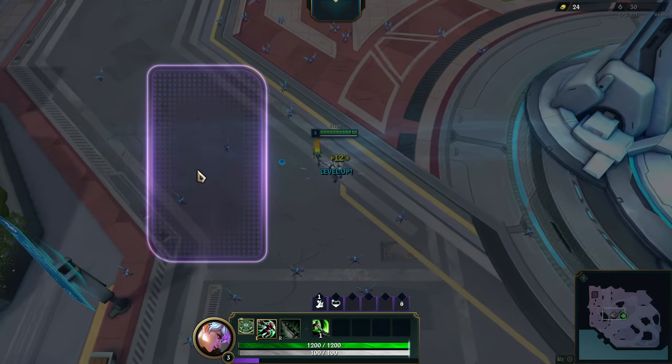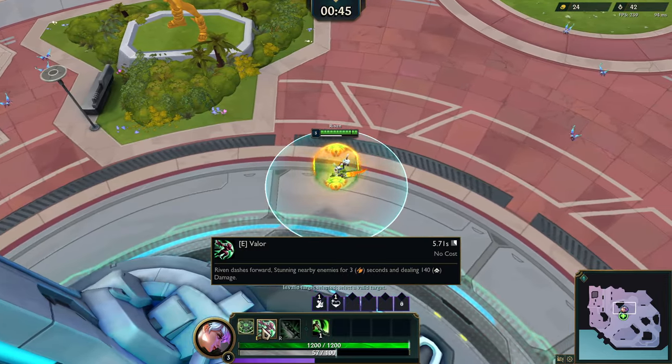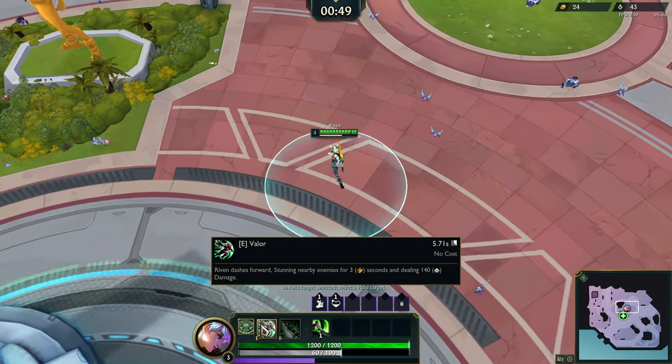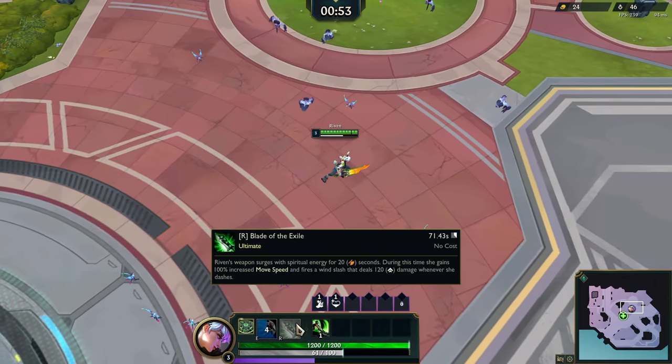Let's take some health regen. It scales with movement speed — perfect. Riven's E, Valor: Riven dashes forward, stunning nearby enemies for three seconds and dealing 140 damage. So it's just simple damage, no shield. Very cool.